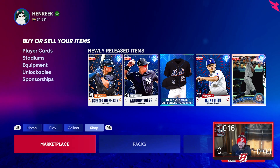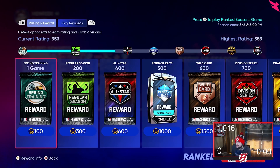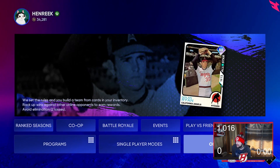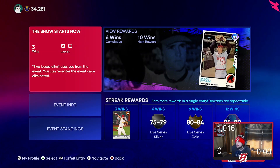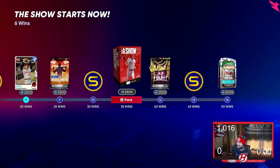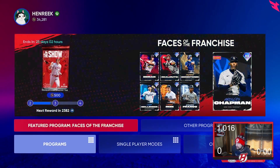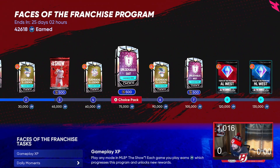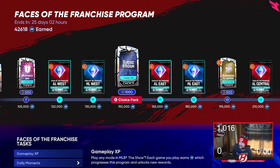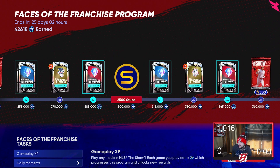There are other ways to make stubs too — they're not as easy or lucrative. Innings challenges give you stubs, events give around 1,250 to 3,500 stubs, and the programs like the Face of the Franchise program have some stubs — around 500 here and there. It's not a crazy amount, but it's an added bonus from just completing the program.